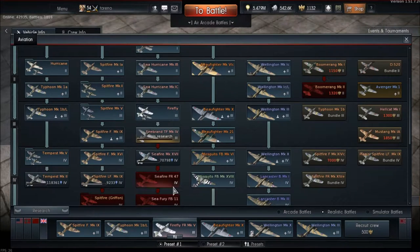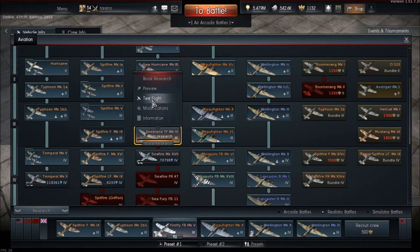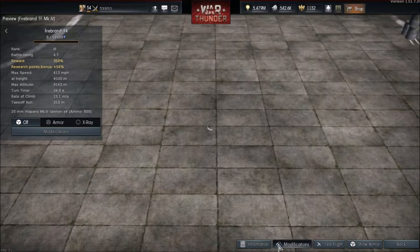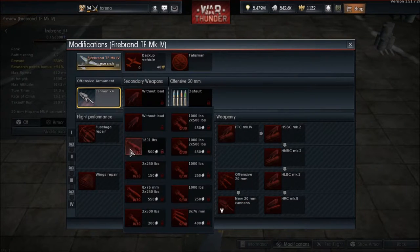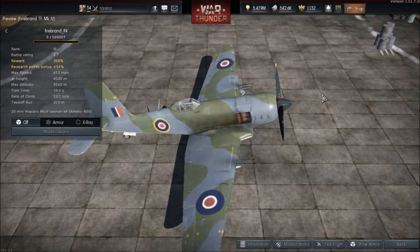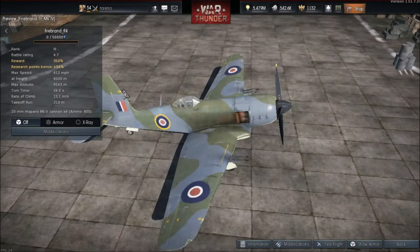Starting off with Great Britain. I haven't got much time to look at each vehicle in that much depth, plus I have looked at them on the dev server, which I'll link you to. The first vehicle is the Firebrand TF4 — it's a fighter bomber that carries torpedoes, bombs, and rockets, up to a thousand pound bombs, one torpedo, or eight rockets. It's a pretty big aircraft with a max speed of 412 miles per hour and a battle rating of 4.7.